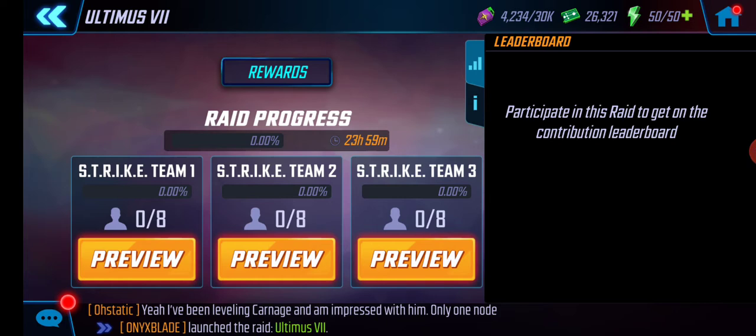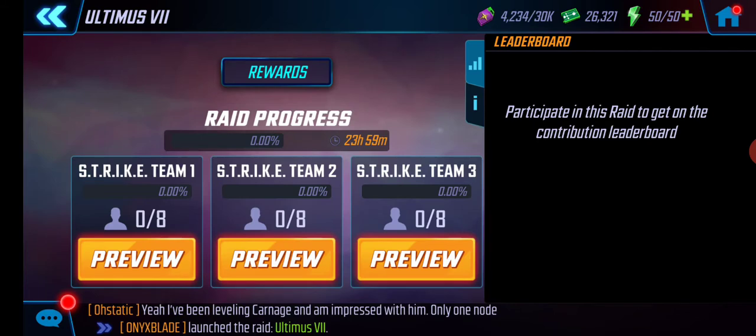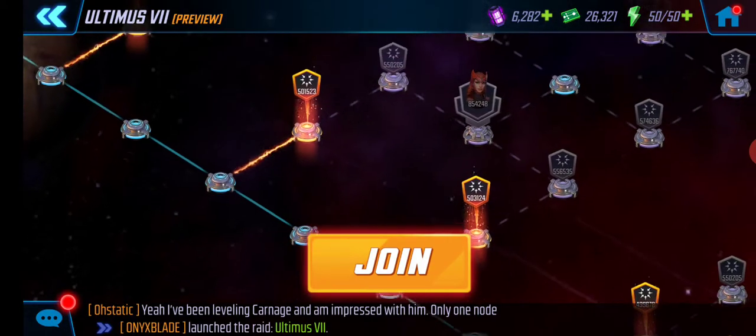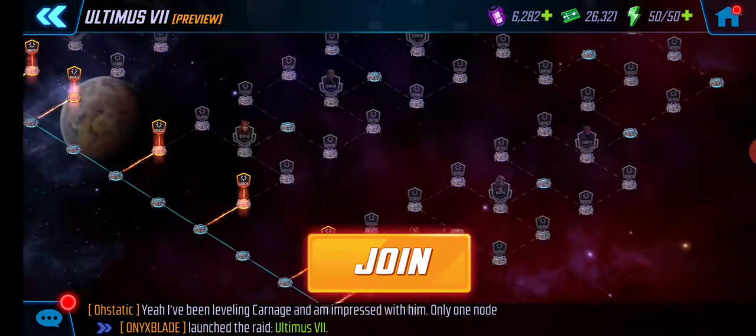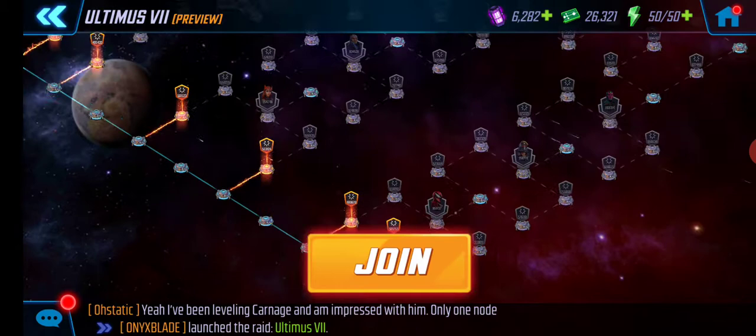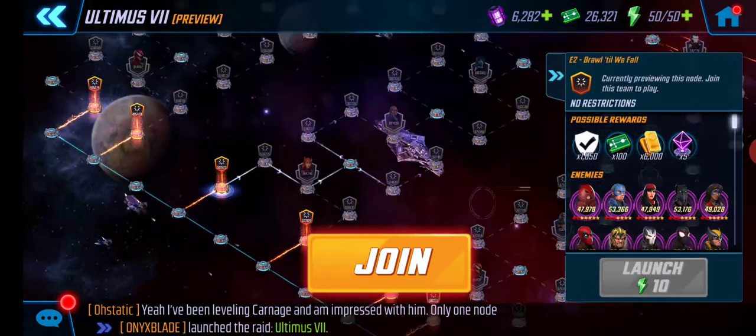I want to show a couple of my teams. I'm using Ultimate 7, just normal mode — not 7.1 or anything else. I normally take this middle lane; we don't really have set lanes, but I just do the same thing every time because I'm used to it. These teams are absolutely going to work in any lane though.